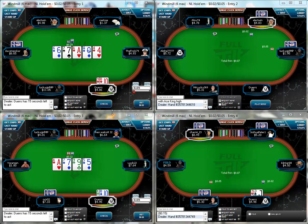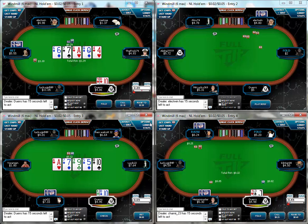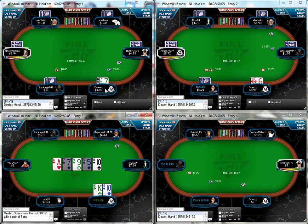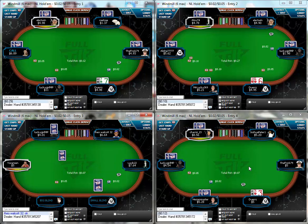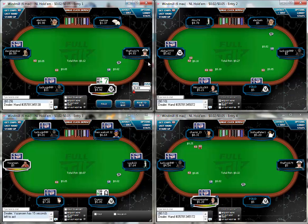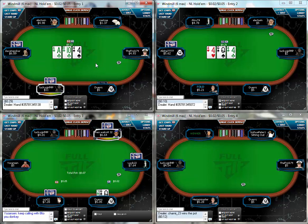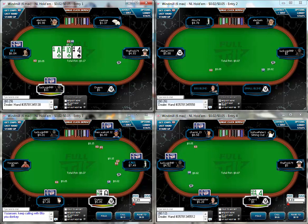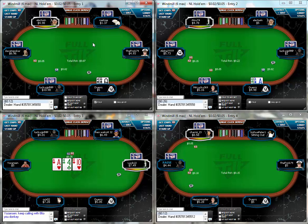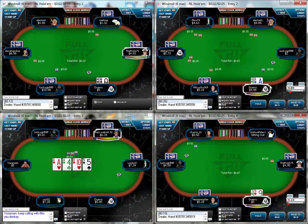They've also basically completely eliminated rat-holing. Rat-holing, for those who don't know, is where people buy in short for 40 or 35 blinds, double up, leave, then join another table again with a short stack. That can't happen anymore — if you double up at one table and try to leave to move to another table to buy in short again, it will not let you do it. You have to carry your stack to the next table. That goes an awful long way to eliminating parasite short stackers who buy in short, get top pair top kicker, get all the money in and rinse and repeat. Anything that stops short stackers being able to practice their trade is good by me.